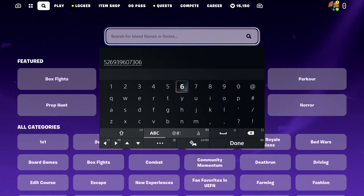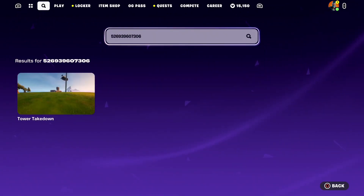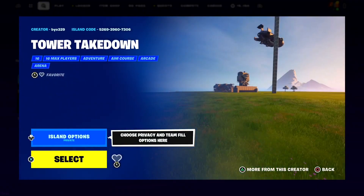Once you guys have got that in, go ahead and press done down here. It should load this map called Tower Takedown, as you guys can see. When the map does load, go ahead and press play. You need to join into a private game for this map — do not join into a public game because the map is not going to work. Make sure it's set to private, then go ahead and ready up right now.